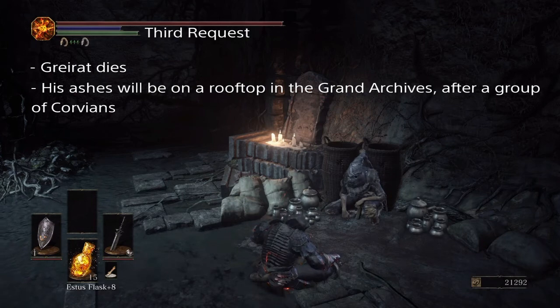The Handmaiden will sell the things she used to sell as well as his items at his reduced price rather than her slightly more expensive price. Something to watch out for: if Patches and Greyrat are in Firelink Shrine at the same time, since Patches owes Greyrat a favour, if you hurt Greyrat, Patches will become hostile towards you. So that's worth noting.